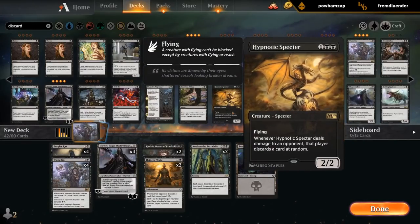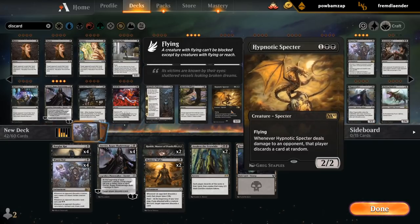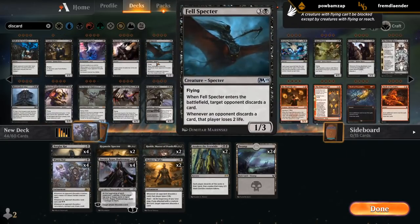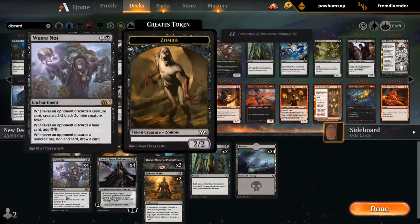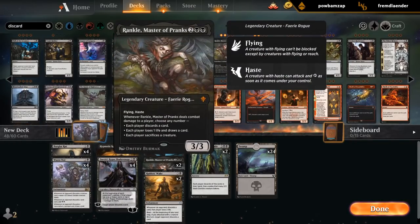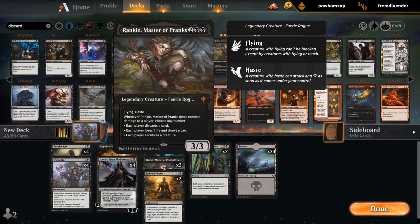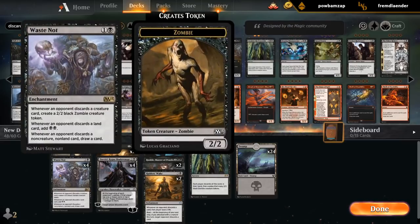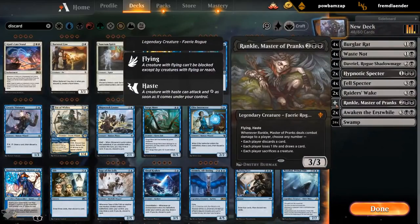Hypnotic Spectre, although in my experience it's been a little too slow. Fell Spectre is another synergy card. I remember playing this type of deck before and wanting ways to make the opponent draw cards. Rankle kind of works for that — it makes opponents draw when they're empty-handed, and then we can play other discard effects to still trigger Raider's Wake or Waste Not. I think Rankle's gonna be a key part of this deck, and I might want to max it out.